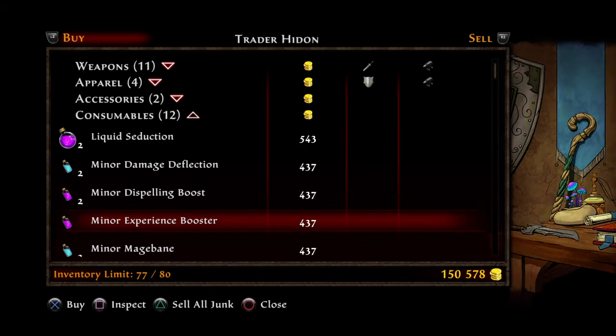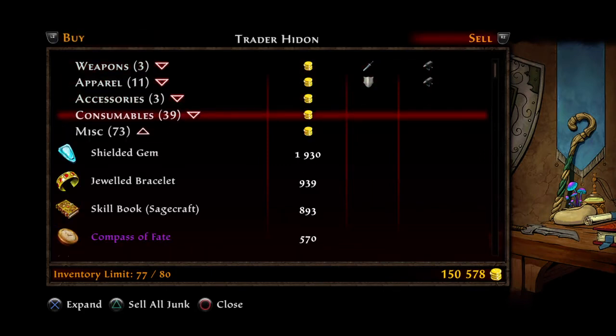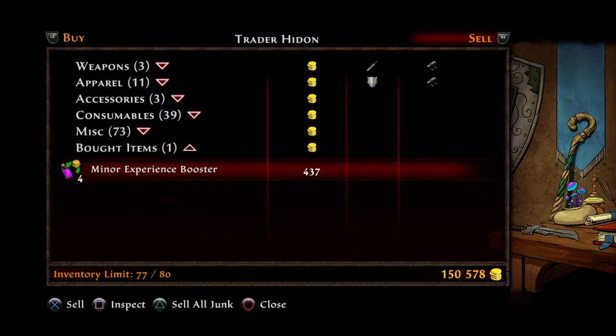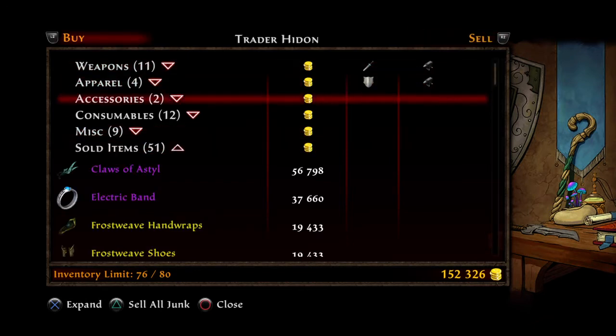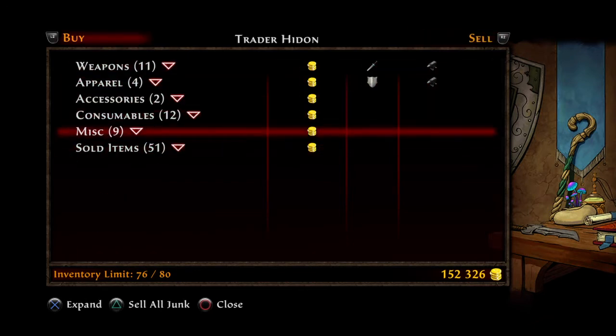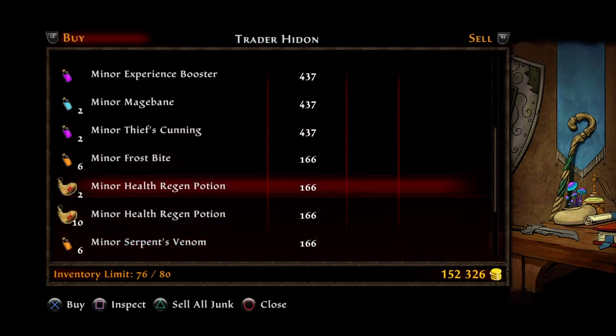Do not exit out — just go directly to the sell tab. Go down to bought items. I can now sell my other three minor experience boosters at 437 instead of 75 each.